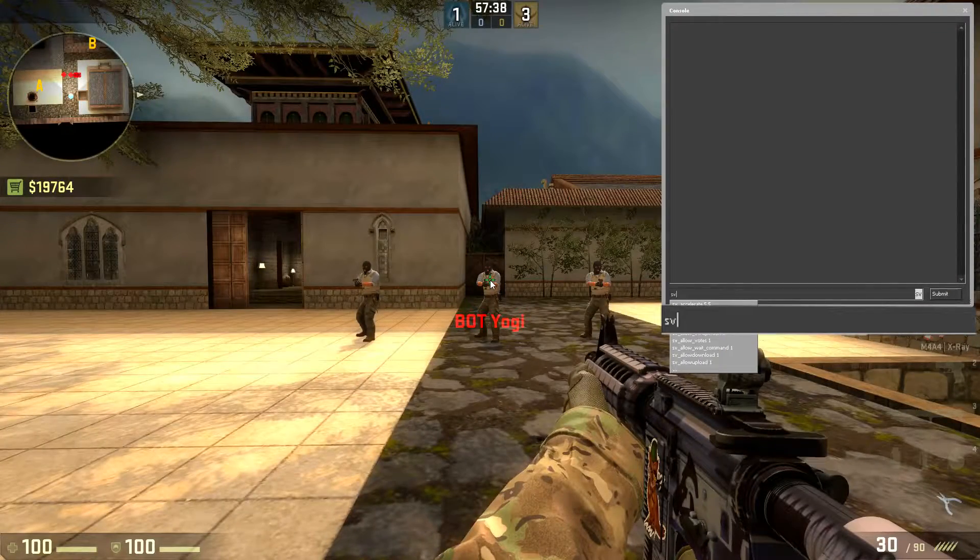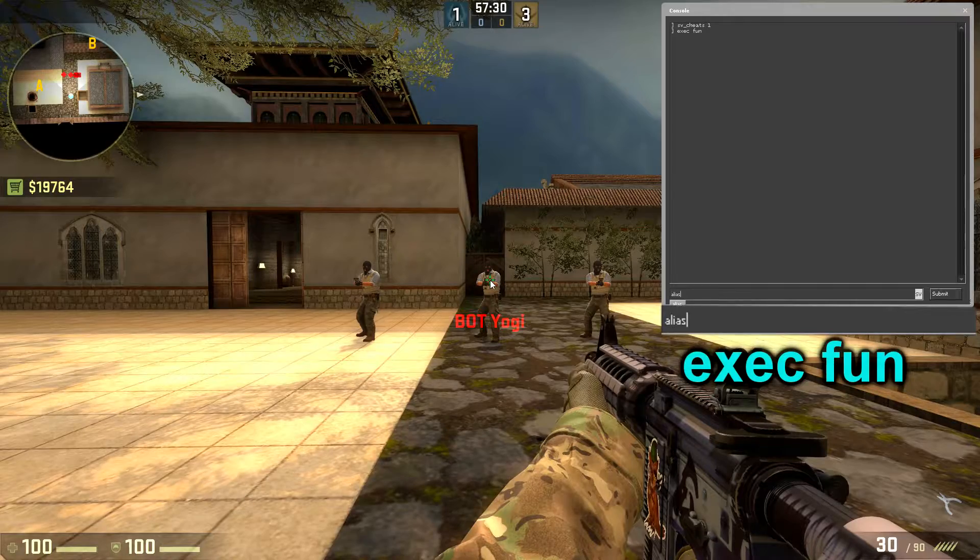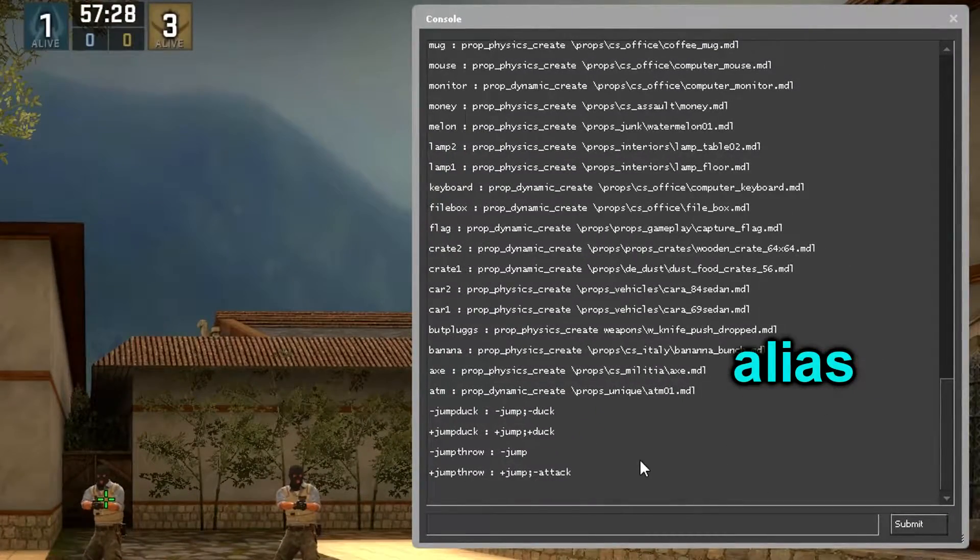Now launch CSGO and start a private server. The first thing you need to do is put on sv_cheats 1 on the server, and then type exec fun in the console to start the script. Now you can type alias into the console and you will have a list of all the commands you can use.